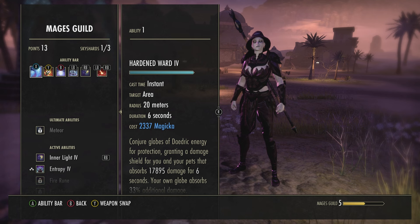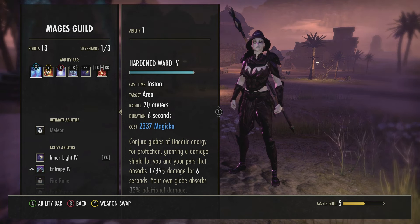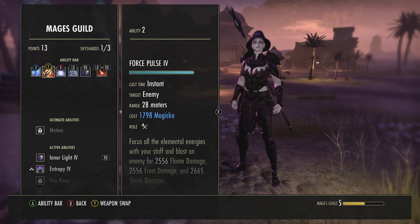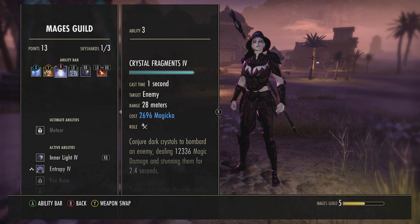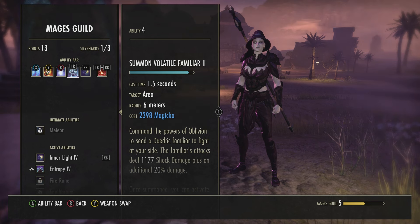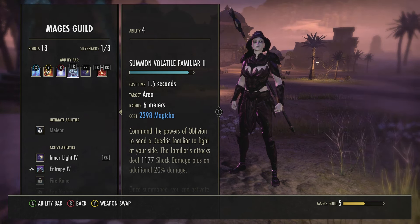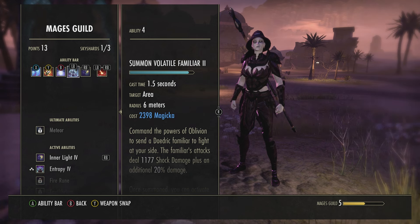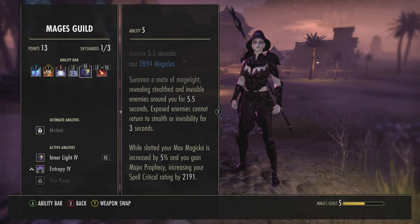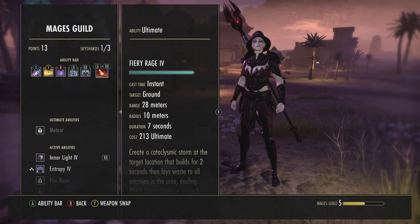So now I'm going to explain the skills. On the front bar we've got Harden Ward, which is your only form of defence. Next we've got the main spammable, Force Pulse, which you're just going to spam the fuck out of. When you see your hands glow a purpley colour, chuck a rock at their face and do a fuck ton of damage. Next you're going to summon your old friend, Volatile Familiar — as much of a pussy as he sounds, he actually deals a lot of damage. Next we've got Inner Light for a bit more max magicka and damage. Then we've got Fiery Rage as the ultimate on this bar, because it literally melts people's health bars.